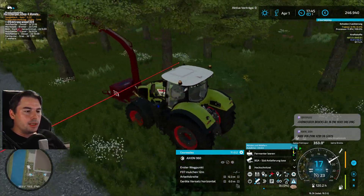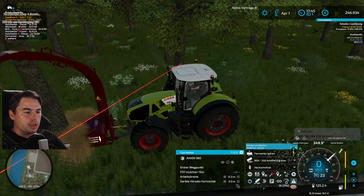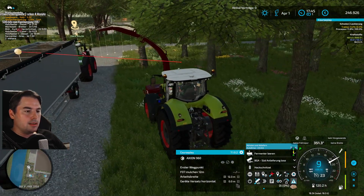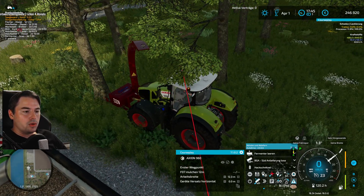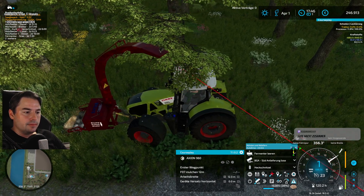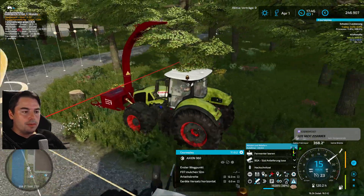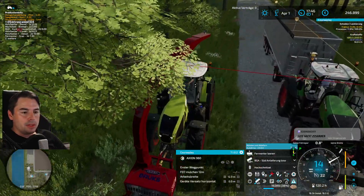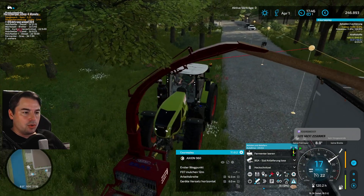I was thinking - I wanted to create a manure option for the sheep too. But I heard that if animals should produce manure, they also have to produce slurry. I didn't want that for the sheep. So maybe I could just place a manure pile next to the dike sheep and collect a little manure occasionally, but technically that apparently doesn't work so easily.